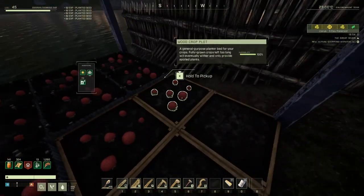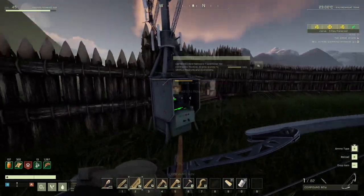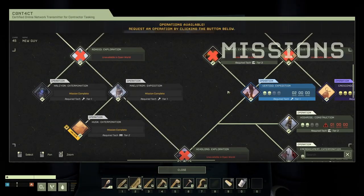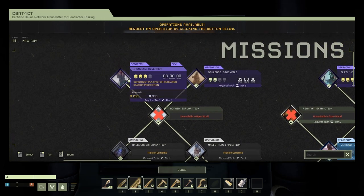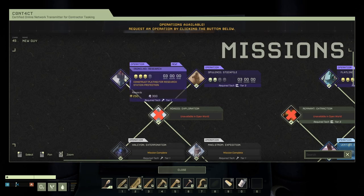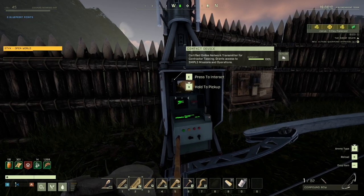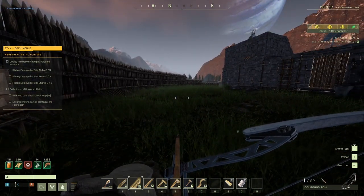All of these are fertilized by the way — good stuff. Let's see, 'Ironclad Research' — never did this one, didn't look at it. Tier one shouldn't be that difficult even if it has free construct plating for research station protection. What plating can be built at tier one?